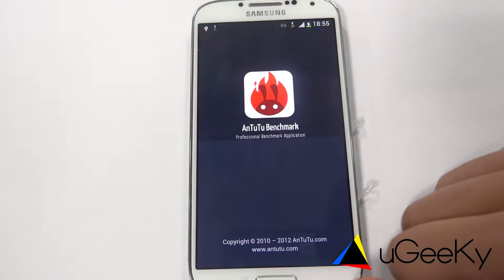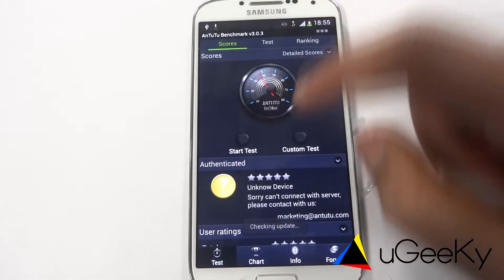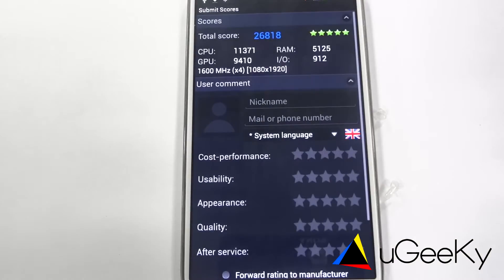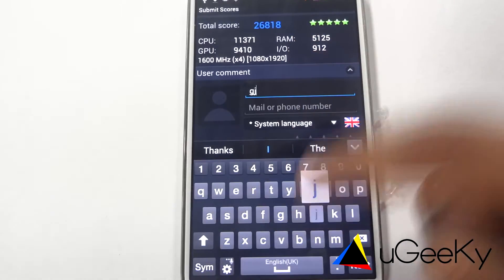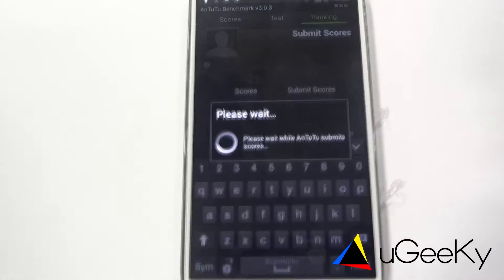Here's N22 — we will start the benchmarks, we'll start the test. Okay, we have the results here: 26818. We will type something and submit.